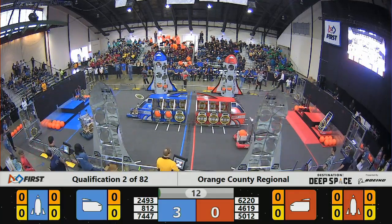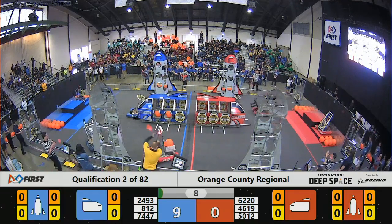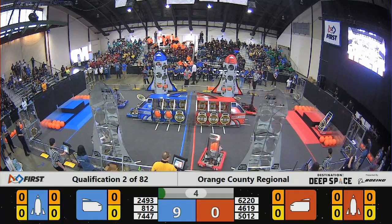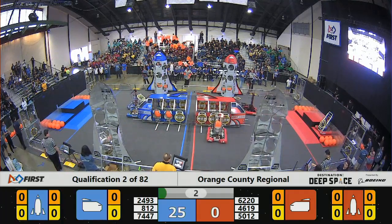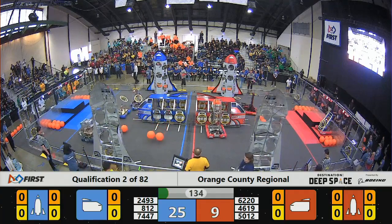In the 15-second autonomous period, robots can run pre-programmed routines or use cameras. That's why they have shades representing the sandstorm. It's two points for the hatch and three for the cargo if they can successfully score.